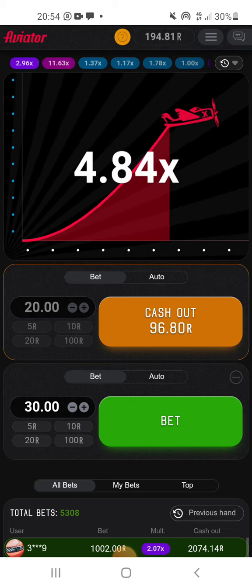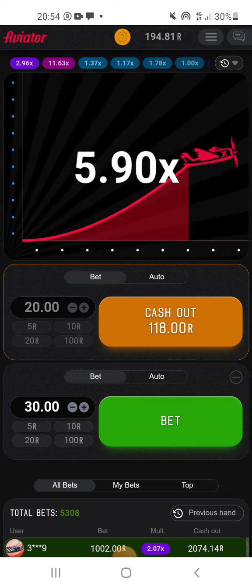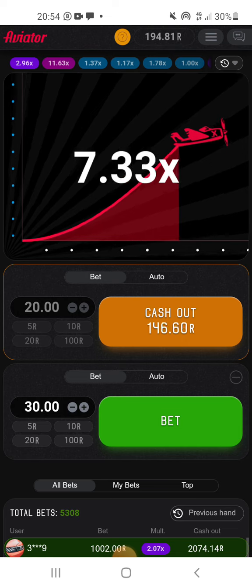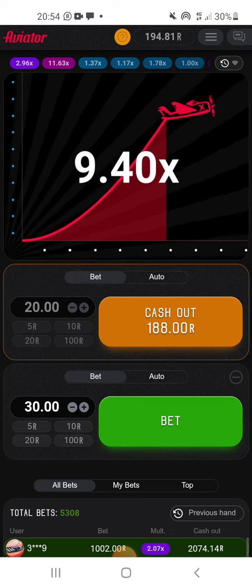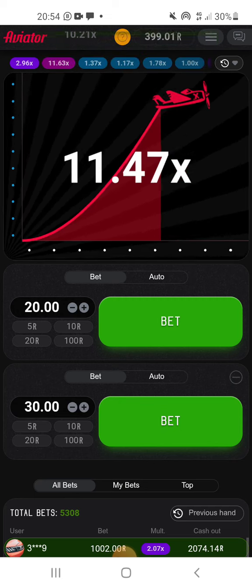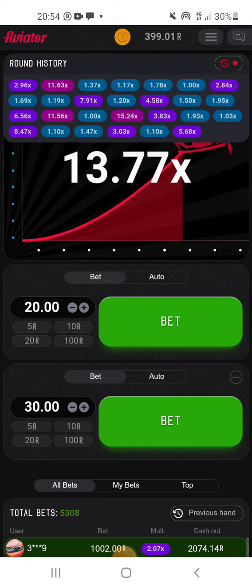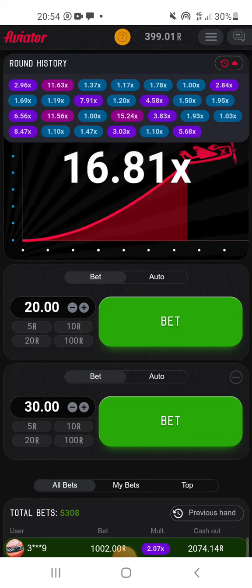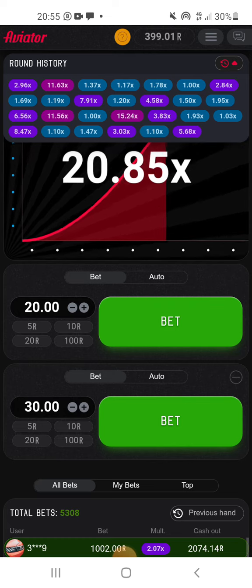We're going to hold till pink. On the 20 rand, pink starts at 10x. It shows 9.6, but I'm going to hold till 10 here. Cash out at 204, giving us double the voucher that we already have, inclusive of profit. We saw that pink — because as you can see there's 15x here, played straight after the 1x. And the 11x played straight after the 2.9x, giving us a very valid read.